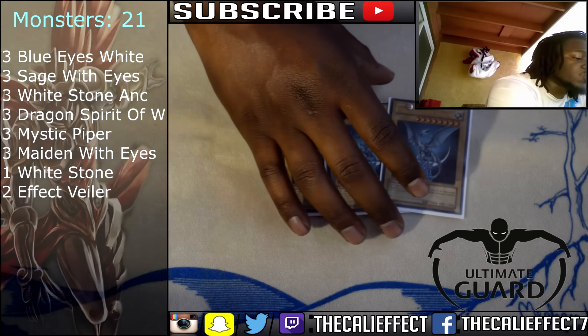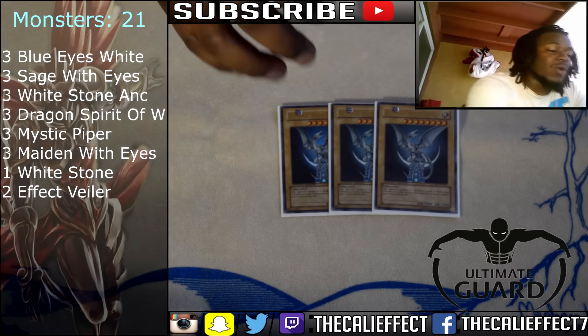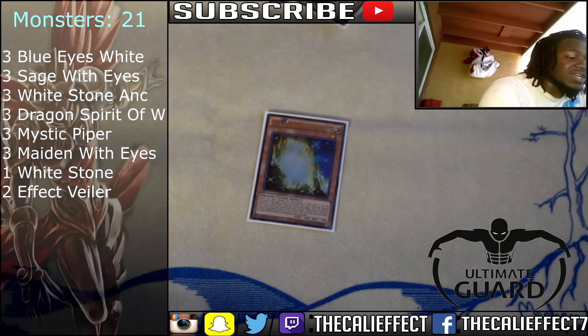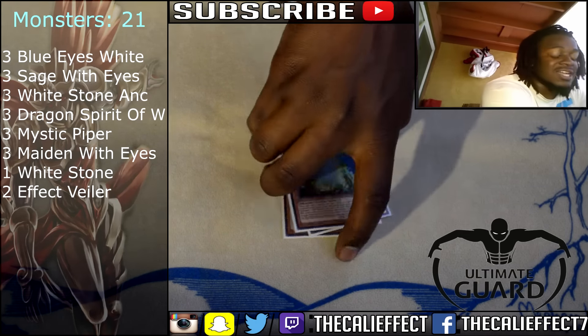We're running three copies of Blue Eyes White Dragon — there's no reason to run anything less than three. My reasoning behind running the Anniversary pack versions is because they are my favorite. Three copies of Sage with the Eyes of Blue, which allows us to search any level one tuners from our deck to our hand, preferably Maiden with Eyes of Blue, so we can start combo-piecing Blue Eyes to our side of the field. Three copies of White Stone of Ancients, which is pivotal to summoning Blue Eyes cards from our deck and recycling Blue Eyes monsters from the graveyard. It's a must at three, especially since it's a Card of Consonance target.